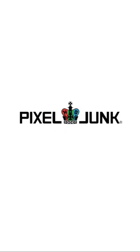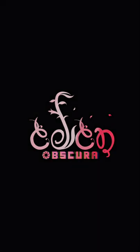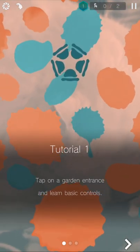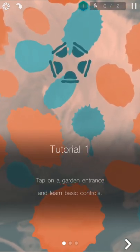Hi guys, this is App on Wrapper. I'm here with Eden Obscura — or Aiden, I don't know how you want to pronounce it. It uses the camera, so I'm pointing at my cat while she's sleeping because I don't know where else to point it. I'll probably annoy her. Tap on the garden entrance.